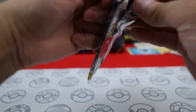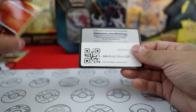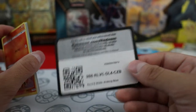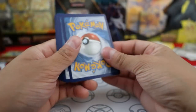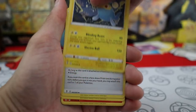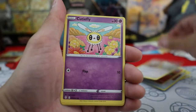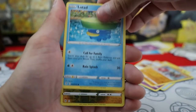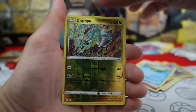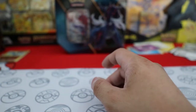Evolving Skies — last pack from the Typhlosion tin. Lanturn, Treasure Energy, Dedenne, Glalie, Eevee, Cutiefly, Hitmonchan, Lotad, Reverse Hollow Drampa, and then nothing. Still, the hits on that one were definitely better than from the Decidueye tin.